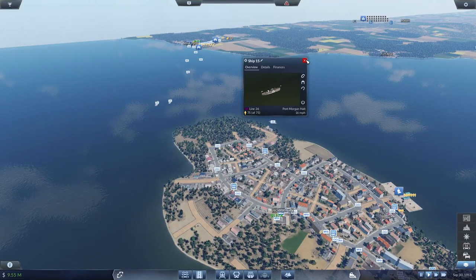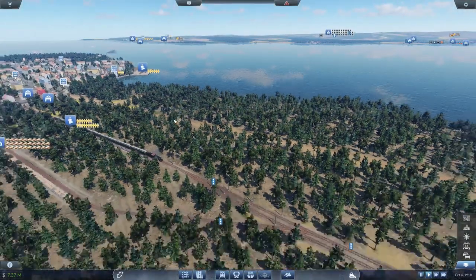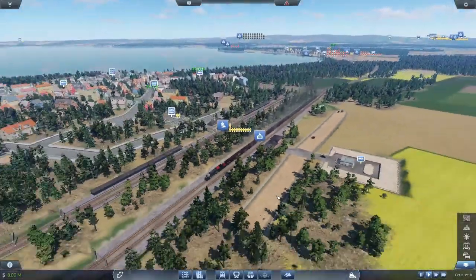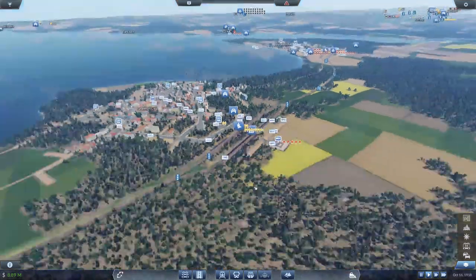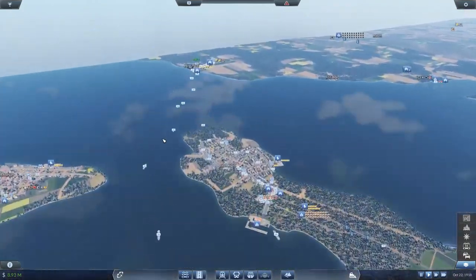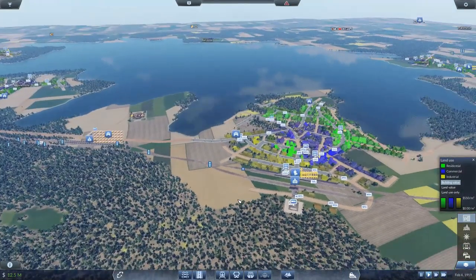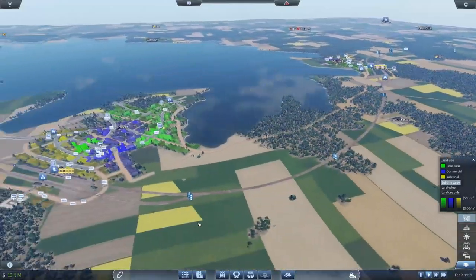We're cutting down demand and starting to grow our cities more organically, and also just trying to move as many goods as possible. This train coming in here will drop off some fuel — perfect. We're operating pretty efficiently over here. We do have a crazy amount of food here though — that's one thing I'm worried about. I'm getting such pileups, I really want to get this food situation handled.